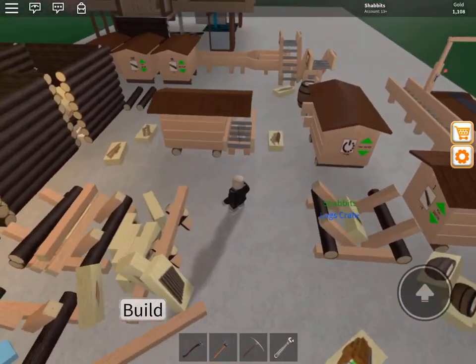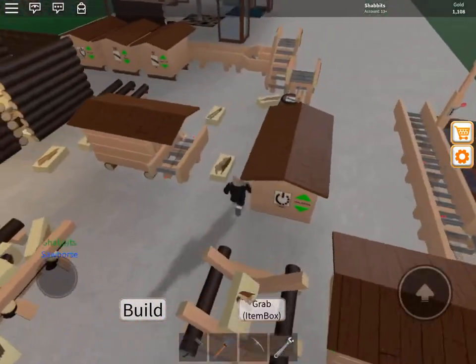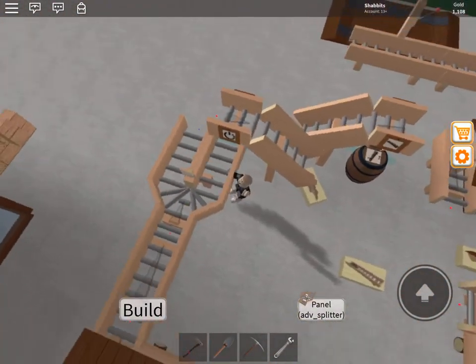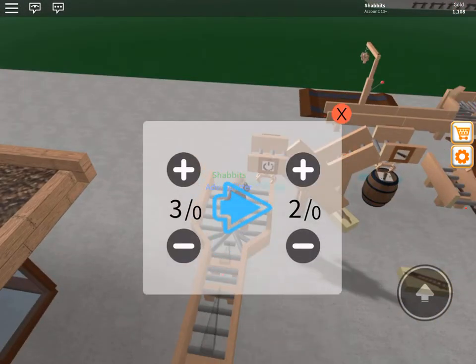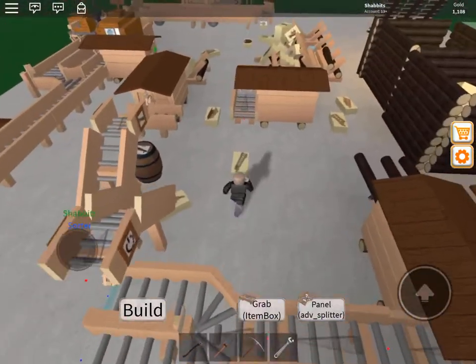Now my next thing is to have all the various woods available here. This one will probably be pillars, then I'll build another one here for planks. So I've been trying to work this out this morning, and I have this advanced splitter where you can set the ratios. This should be zero over here currently because there's nothing there, and one over here. I first put it right here and then started building my idea.